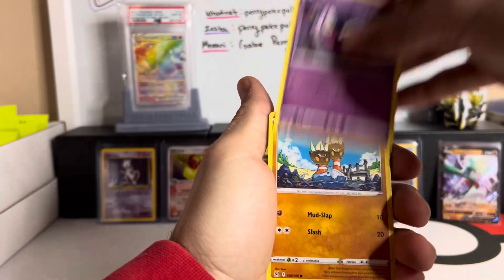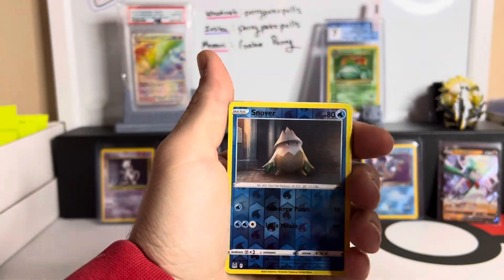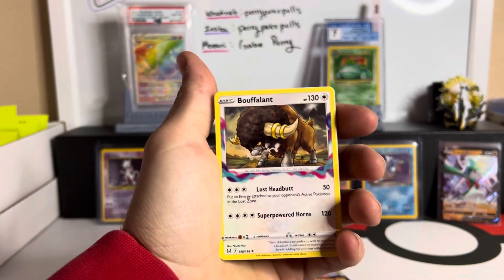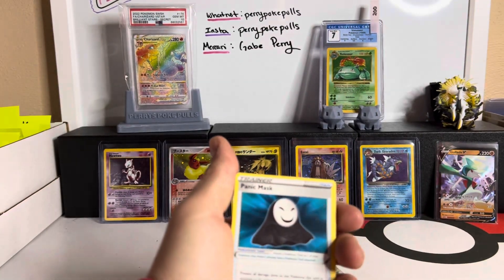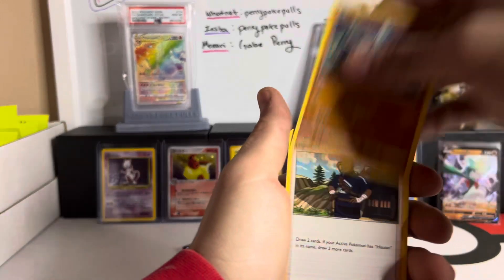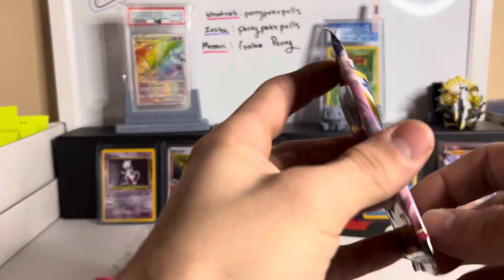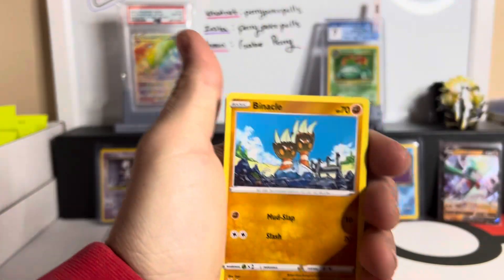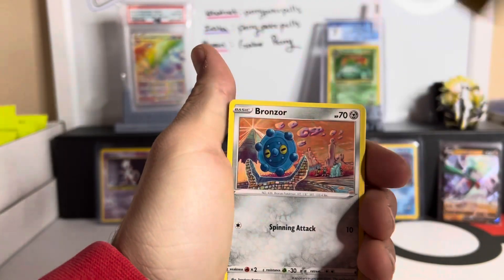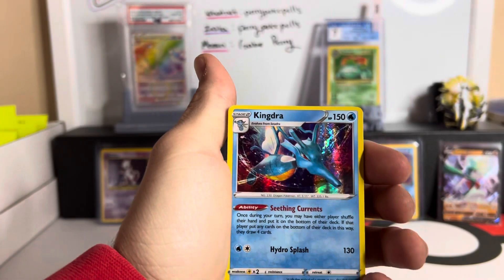We got Gastly to start us off, Binacle, Murkrow, Wurmple, Clefairy, Snover, and a Boofalant. Come on now, packs — at least give us one V card, at least please. V-Star marker — we don't need that. Panic Mask — that's what I'm starting to do, panic. Kecleon and it's gone. We got four more packs — if we really don't get a V out of 12 packs I will cry myself to sleep tonight.